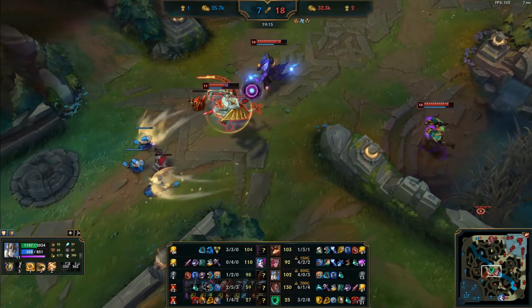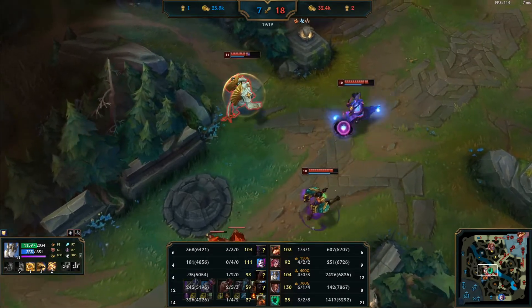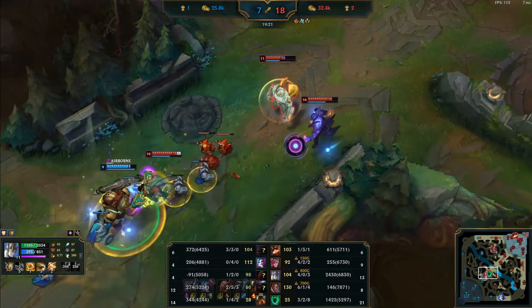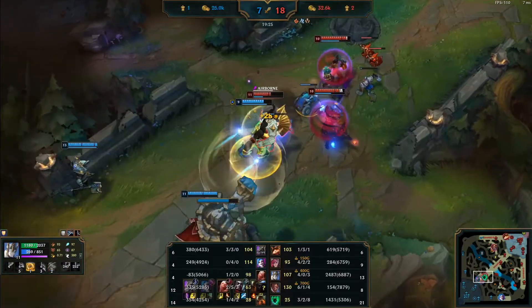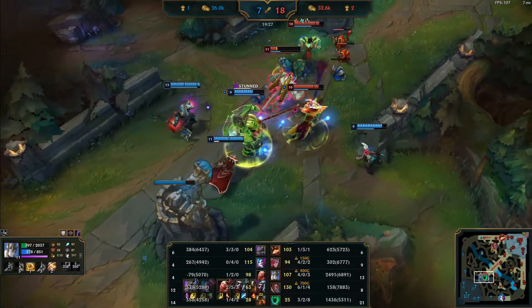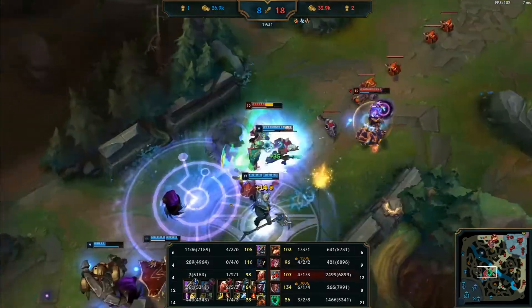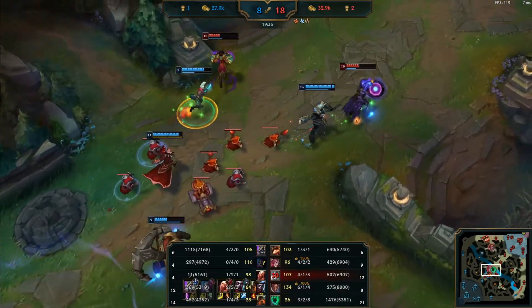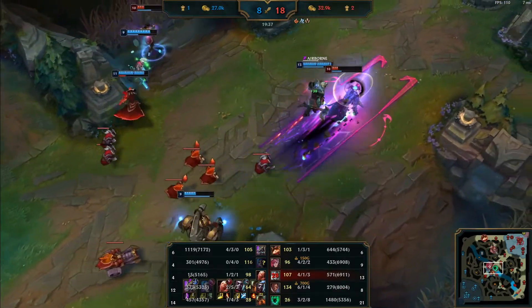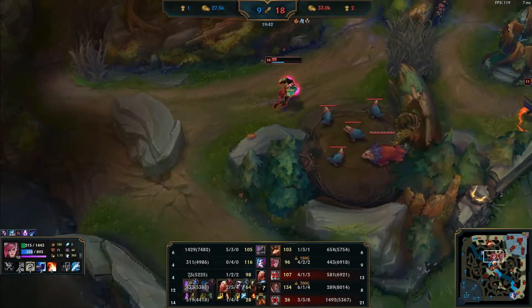You should definitely be backing here — you have 2400 gold, no objectives to take, and you're not in good condition. The price for not recalling when you can: 1000 gold fed to Nasus from your shutdown and Thresh killed. When you have the lead, play safe and go for certain plays. No need to give the opponent a chance to get back into the game.